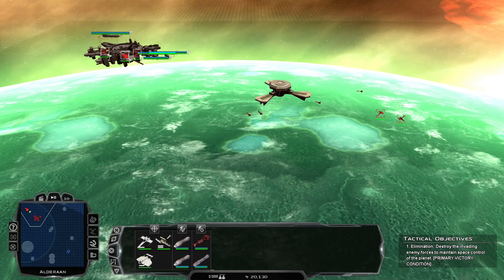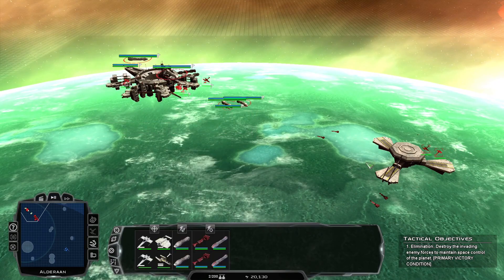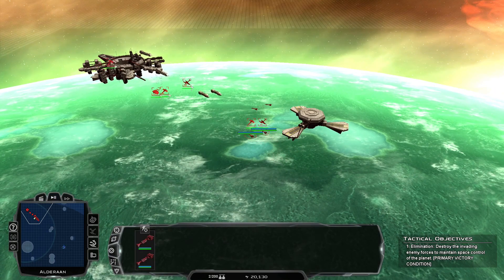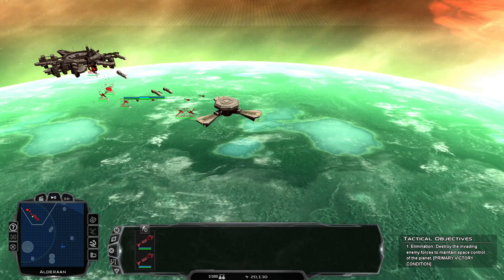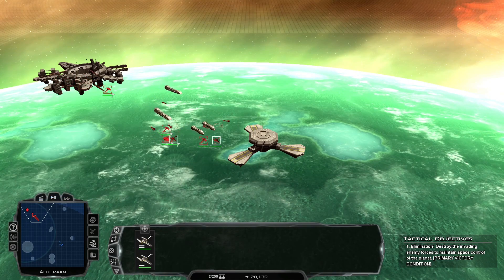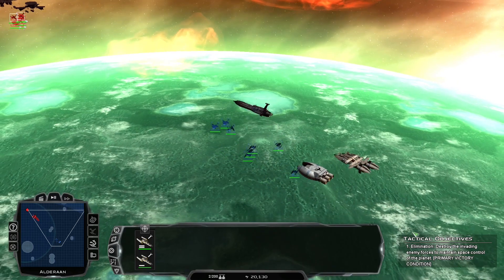I'm just gonna wait for reinforcements. My level one platform isn't going to hold at all. Luckily with all my cruisers, the fighters won't be a problem — I just don't have anything that can destroy all this. Maybe if I can destroy the Providence they'll retreat. Do I have any bombers? The fighters are flying in — it's cool to watch even if we probably lost this.